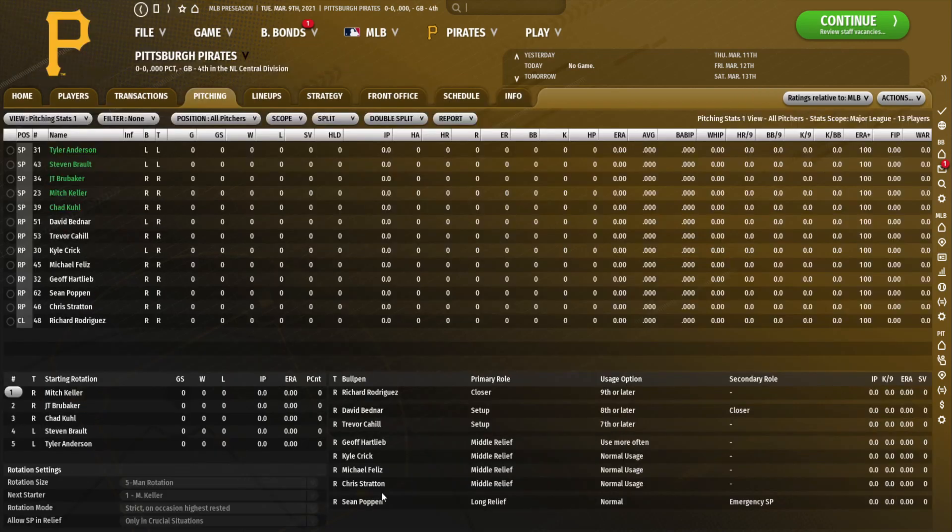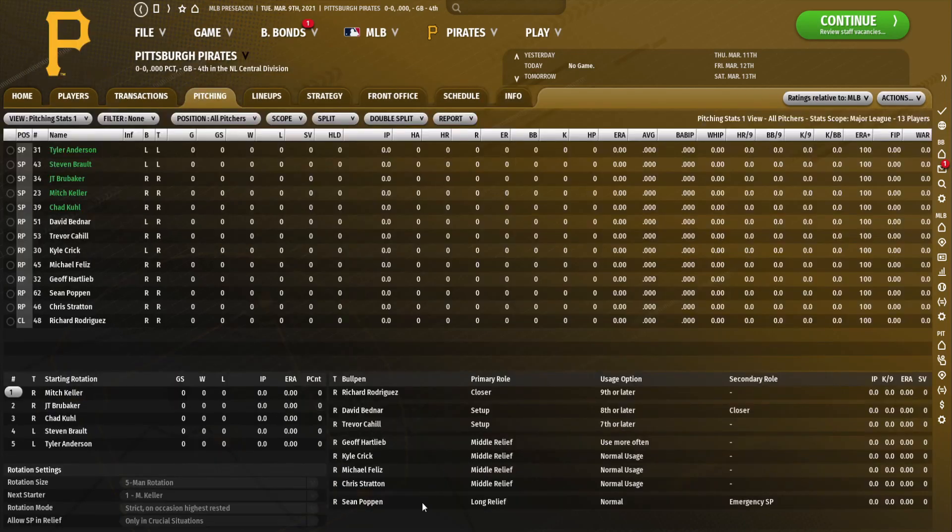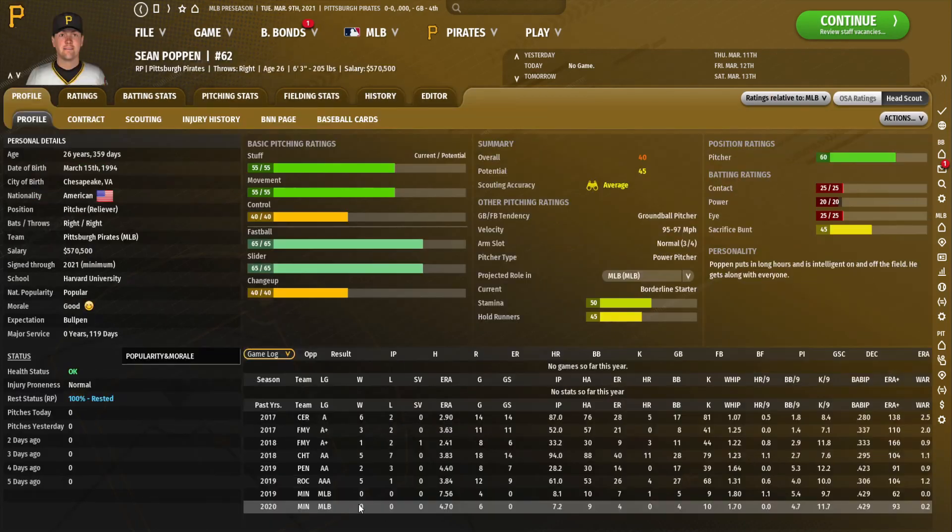Michael Feliz has plus stuff but not great control. If you've played any OOTP games in the past, he's pretty much the darling of those games — super highly rated potential-wise, but he never really panned out for me. He's a pretty notorious OOTP reliever always available in an expansion. Chris Stratton is another kind of average reliever whose ratings I don't really like. Sean Poppen is another righty ground baller with decent ratings, a real good fastball-slider combo — I think he's actually pretty decent. He also went to Harvard, an interesting little nugget.